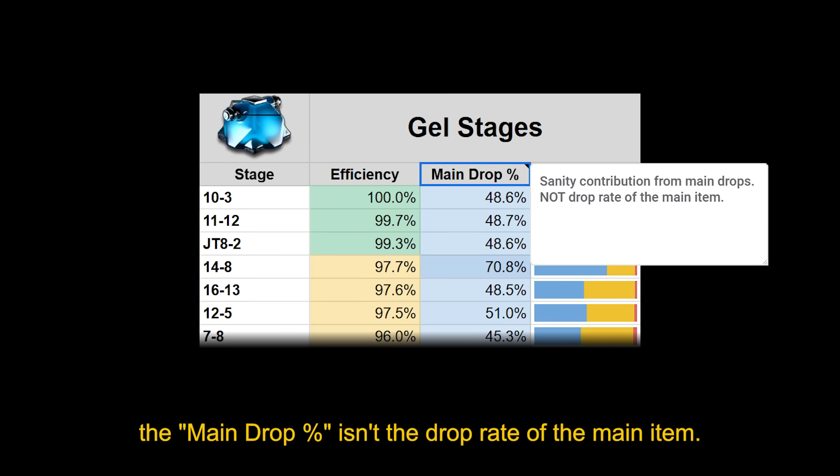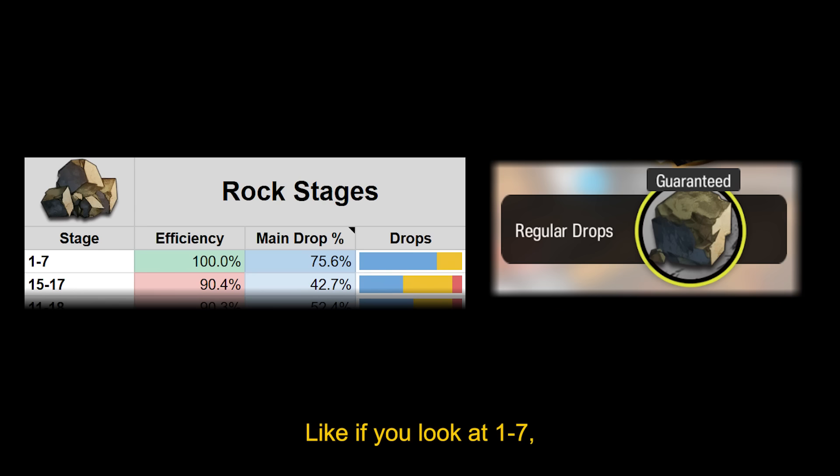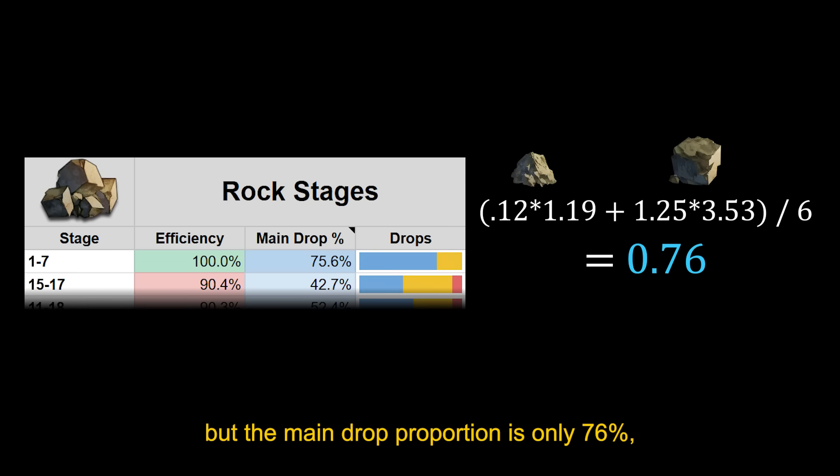Just like the efficiency numbers, the main drop percent isn't the drop rate of the main item. It's a proportion of the sanity spent that gets returned as the main drop type. For example, 1-7 always drops 1 or 2 rocks, but the main drop proportion is only 76%, based on the average value of all rocks you get from it.